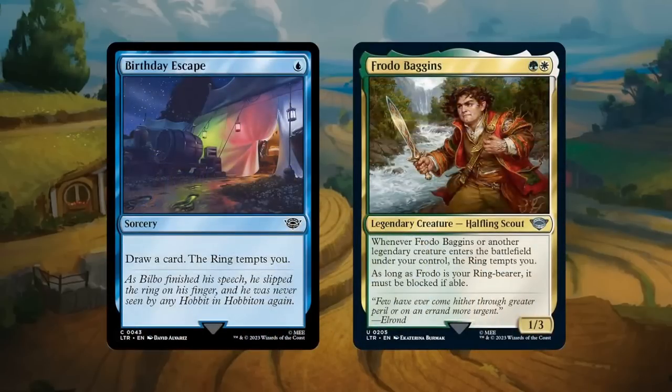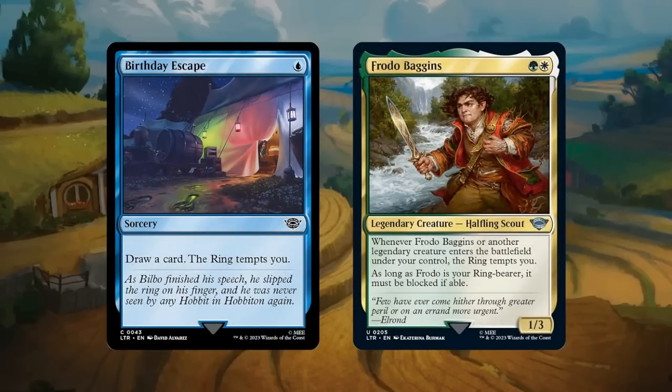Now let's discuss the new mechanic: Tempted by the Ring. It appears on both creatures and instants/sorceries, and can be a one-off or repeatable. Birthday Escape is a one-off — you draw a card for one mana and the ring tempts you. Frodo Baggins says whenever it or another legendary creature enters the battlefield under your control, the ring tempts you. The ring tempting you also generates a ring bearer, and as long as Frodo is the ring bearer, it must be blocked if able.